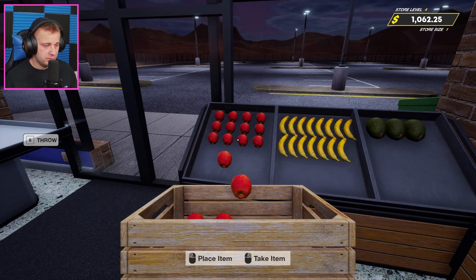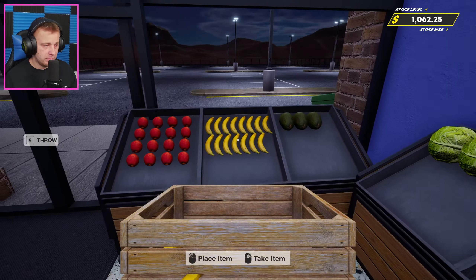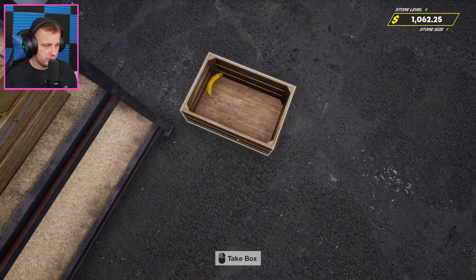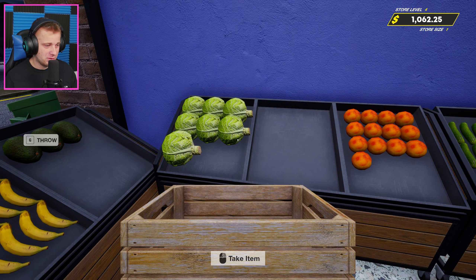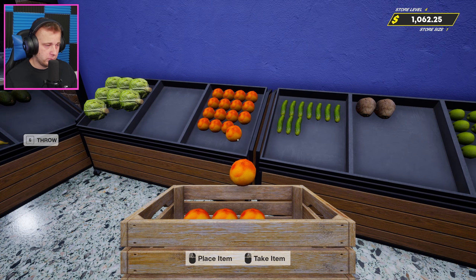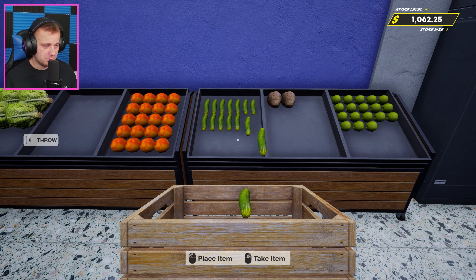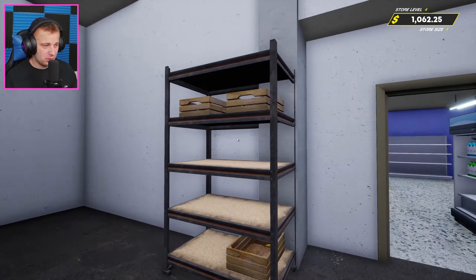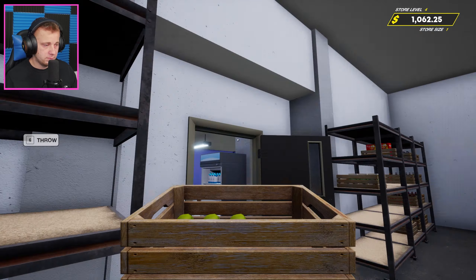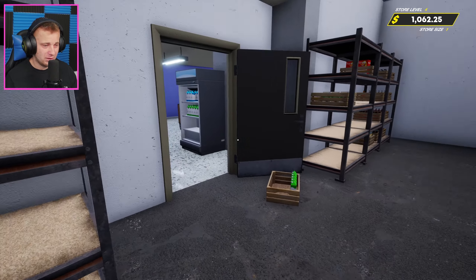I'm guessing we'll be around $750 cleared after restocking. There's one beer left — we'll leave it since we don't sell a ton of beers, it's not really worth ordering another crate and having it sit on the floor. We'll be fine on stock until our next reorder. Got some apples, bananas, and cabbage to restock. We're out of avocados as well — need a couple more cabbages. Got some grapefruits here — that's actually what they are, not oranges like I thought. Basically we need all of our fruits restocked except one banana left.